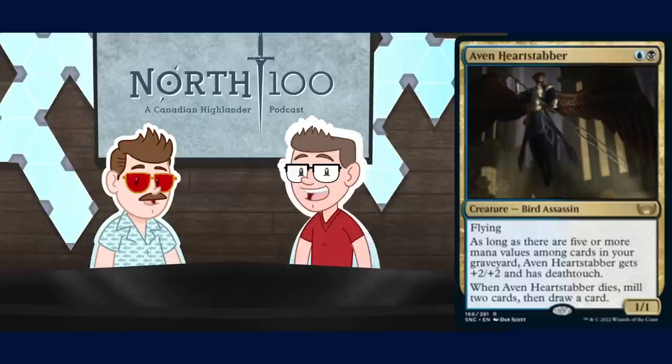A two-mana flyer carries a equipment pretty well, and the fact that it dies and fills your graveyard does help synergize with graveyard-based decks. I'm ambivalent — I'm not saying I hate this card, I just don't think it's a slam dunk. Yeah, it's going to be the worst two-mana cantrip creature if played in something like Soul Ties that already gets access to Ice-Fang Coatl and Wall of Blossoms.